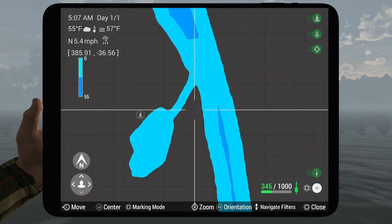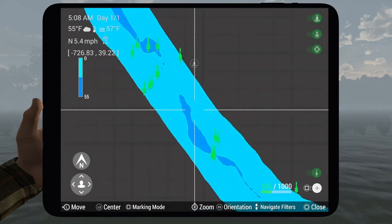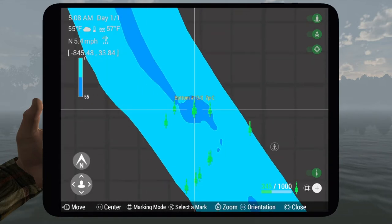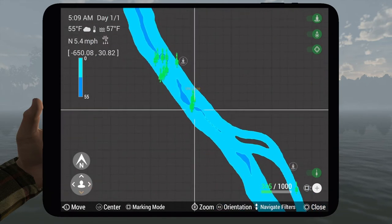I'll show you another spot here, so pay attention to the coordinates. There are a few other spots where you can catch them — right here at negative 845, 33. You can catch them with large cup8, crayfish, or frogs up here. Cup8 and frogs tend to work a little bit better, just to help you out.